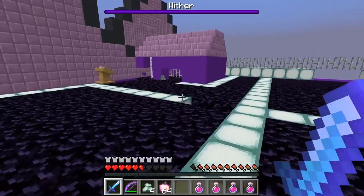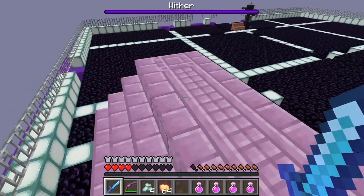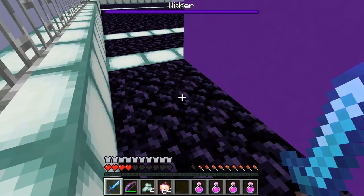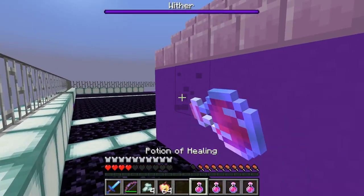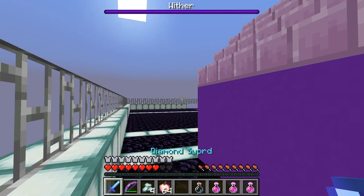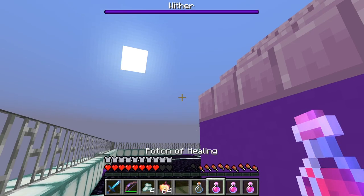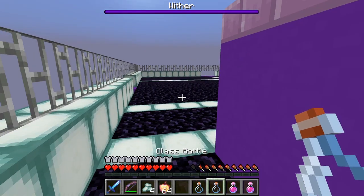We're going to step out for a second. He blew up this whole area — he threw me! Maybe if I hide back here I can have one of my potions real quick. Sip, sip, sip. Let's get out my diamond sword and have another one of these potions — another sip. It seems like he's stuck in that spot, which is pretty good.